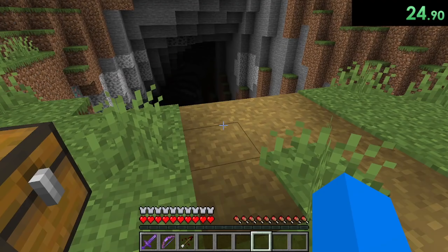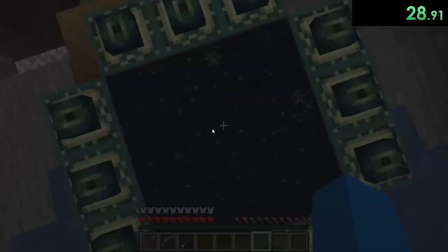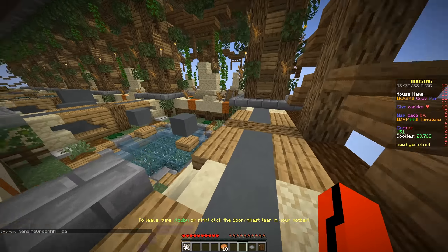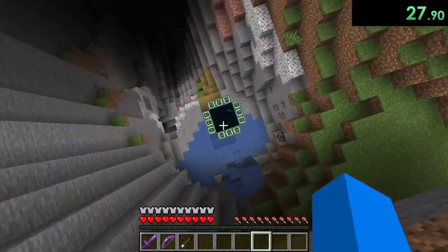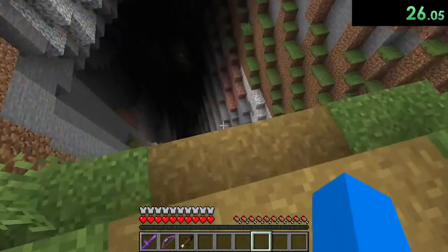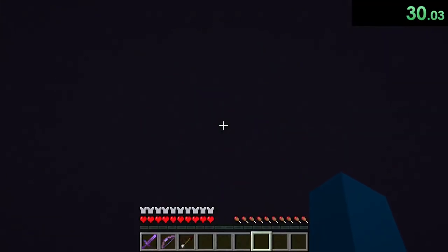He looks into the ravine right in front of him and finds a fully lit end portal sitting right at the bottom. That's definitely legit, right? There's not even a stronghold by it, or even some stone brick — just a cell that it might possibly be real. Without thinking twice, Xtor jumps right into the portal and is in the End.